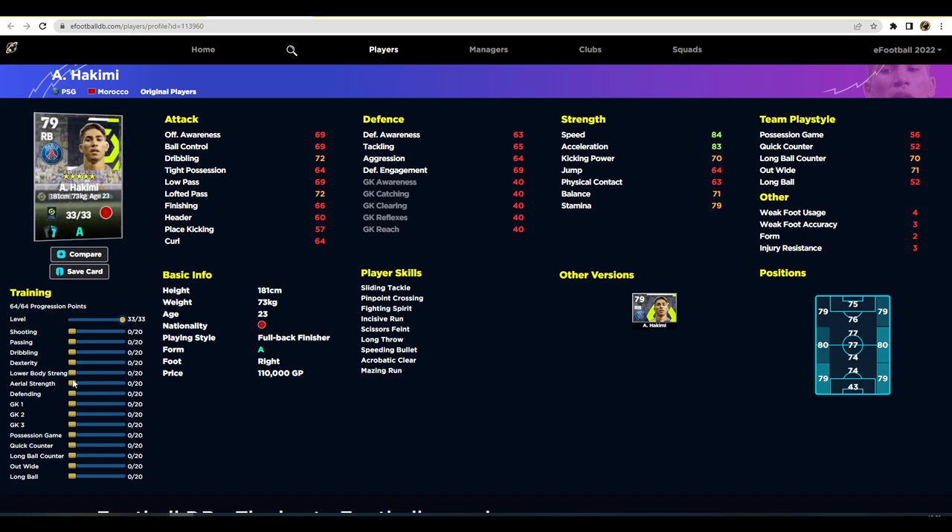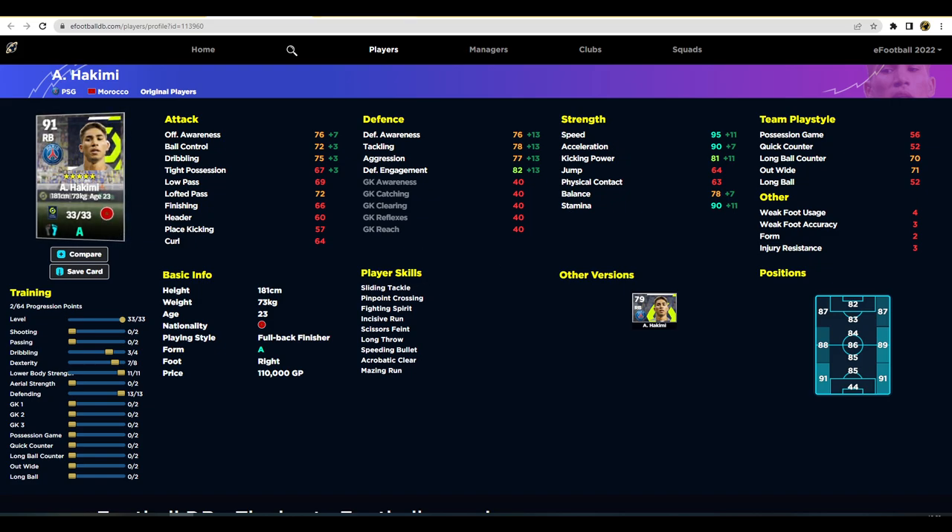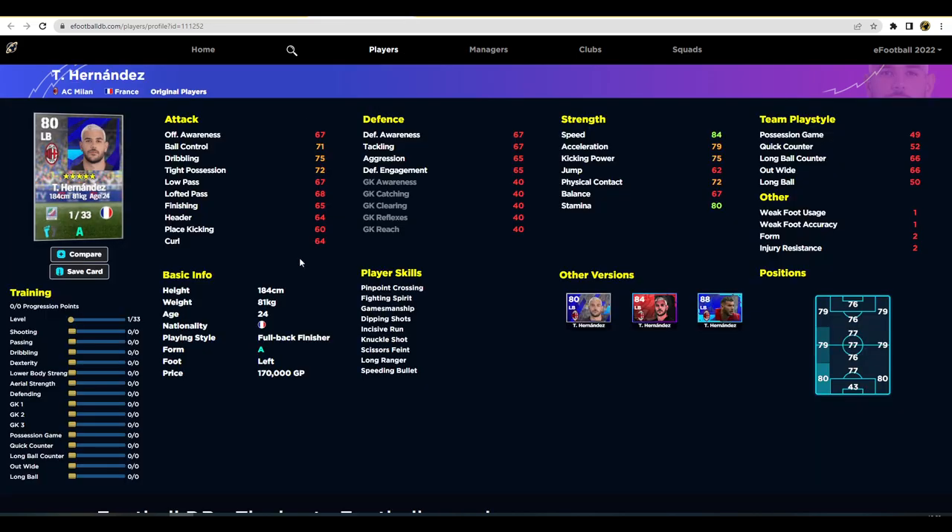My recommendation this week is definitely Hakimi. A nice easy way to train him up: focus a little on defense, then speed and acceleration — which go quite high — plus some dribbling, and then put the rest into defending to bring up his aggressiveness. It's a pity he only has low balance, but his speed and acceleration are more than enough to have him in your squad this week.